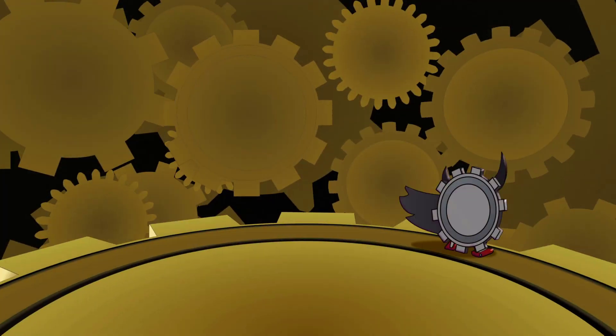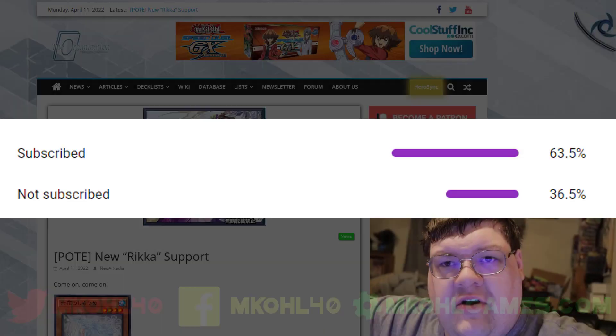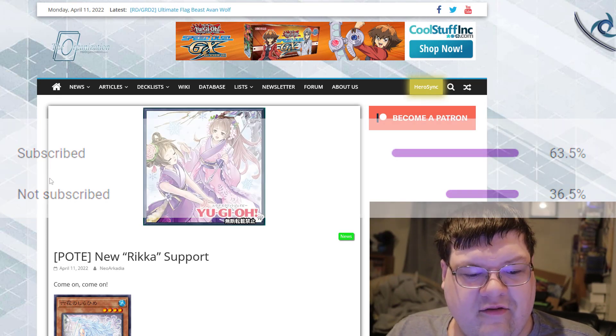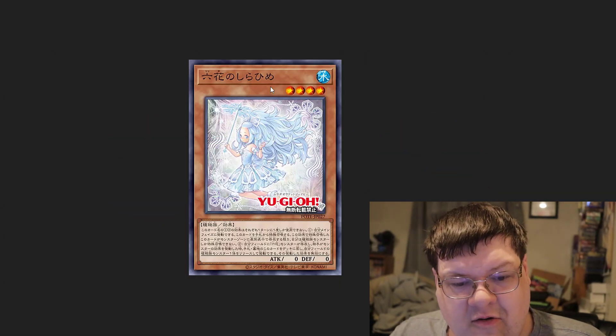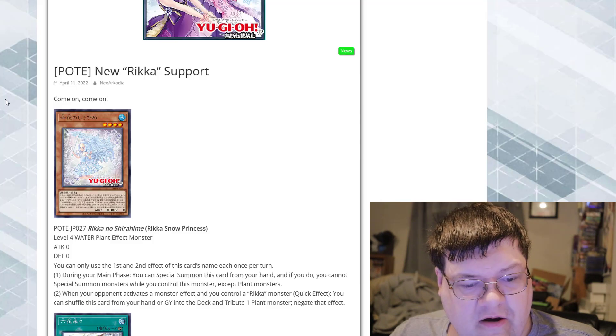We got new Rika support, which means that Rain Gate is probably going to get even further bought out before the end of the night. New Rika support here out of Power of the Elements — Rika Snow Princess. We are getting a new one of the lower forms here.